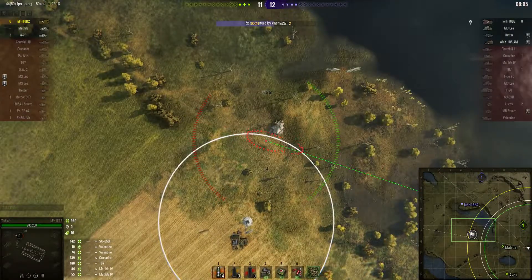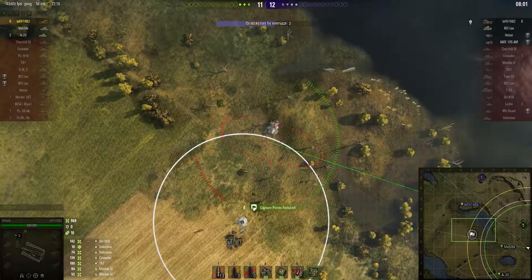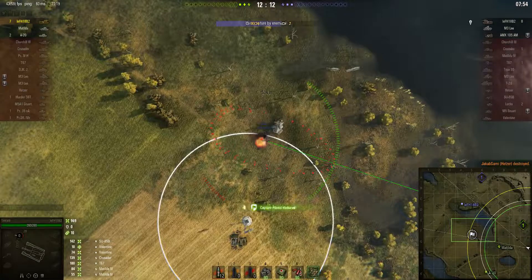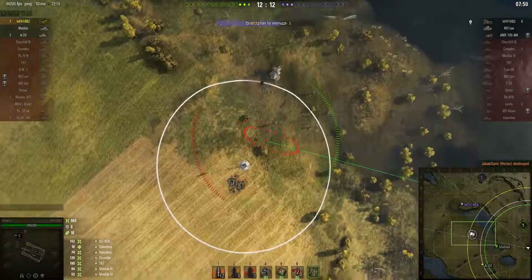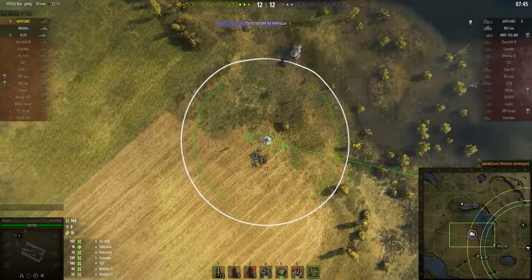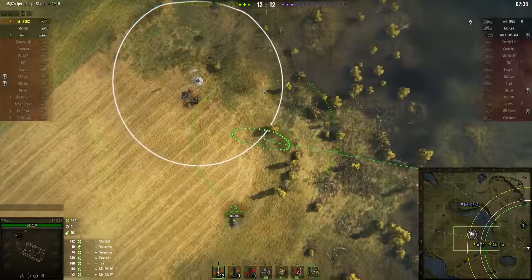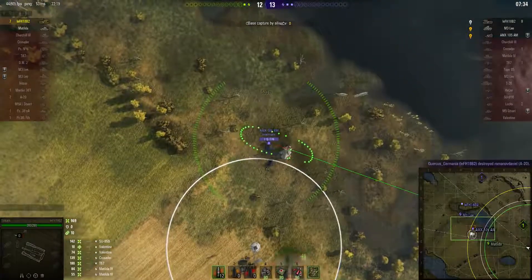Another tracer is seen and he gets another 44 cap points reduction. He fires again and this time kills the Hetzer — reducing the cap points further. There's only one tank now in the cap. The Hetzer is moving even though it's dead — something is pushing it. It was the AMX 105 AM. Unfortunately they've lost the A20.